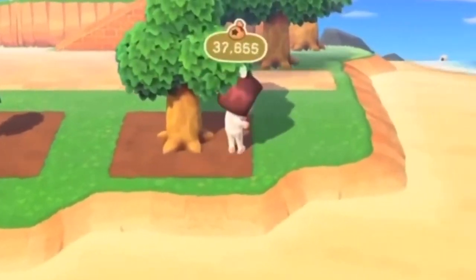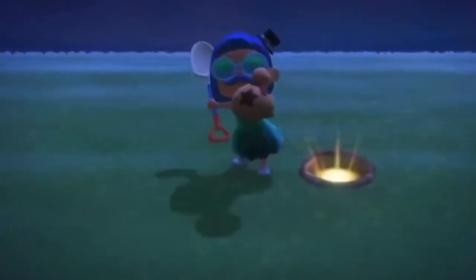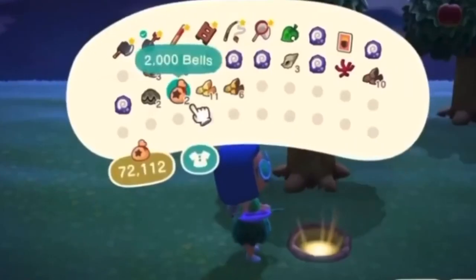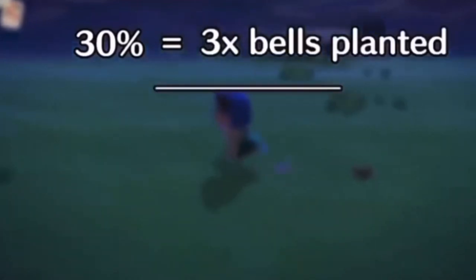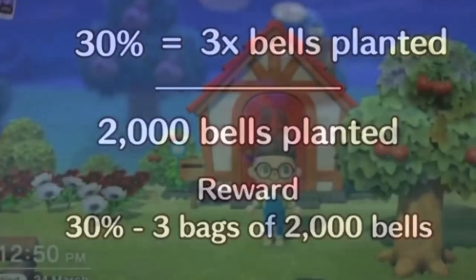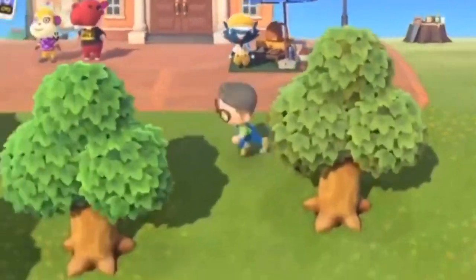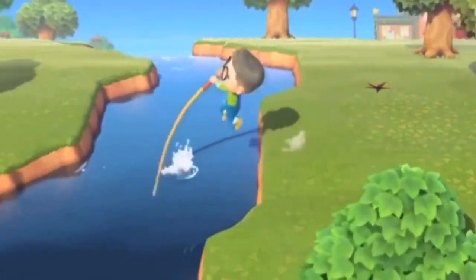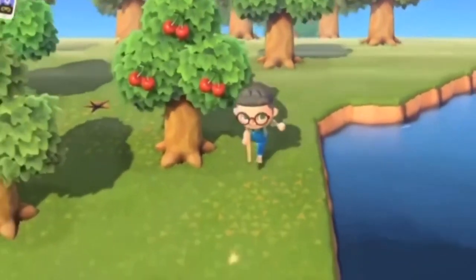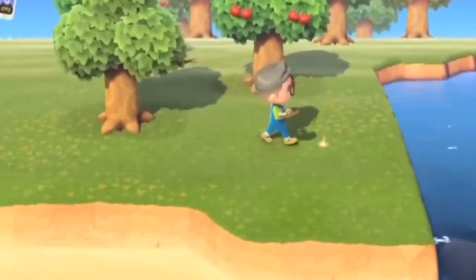The best method to make bells is money trees. In Animal Crossing, every day once per day you're going to have access to those glowing spots on the ground. You have to run around your island looking for it — it's random wherever on your island, and I think it can be in cliff areas too if you have inclines. Once you find the glowing spot, you can dig right there and get your 1000 bell bag.